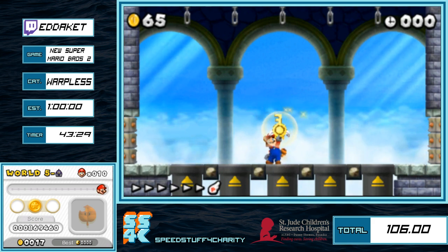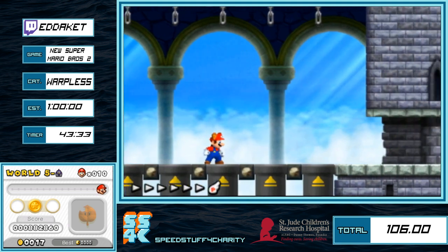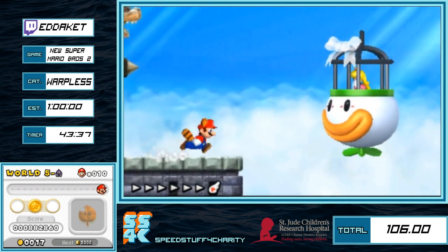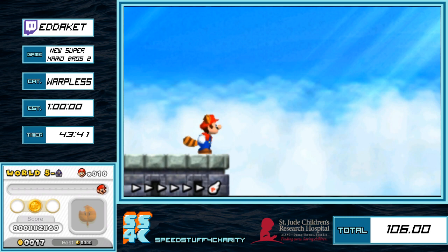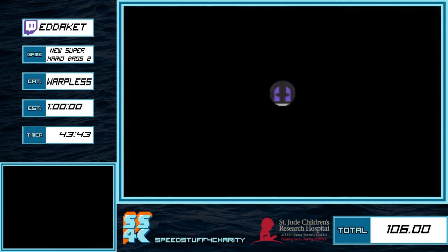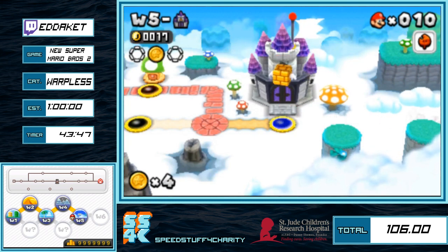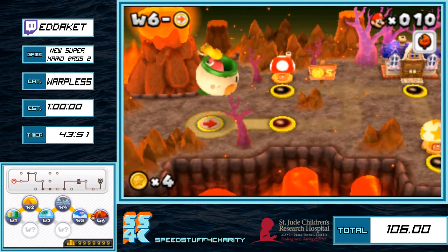Now we're on to World 6. World 6 is nice because it is identical between this and any percent. In any percent we do World 1 up until the tower, then take the secret exit to the cannon into the Mushroom World and Flower World, and then World 6. So Worlds 2 through 5 aren't even seen at all in any percent.